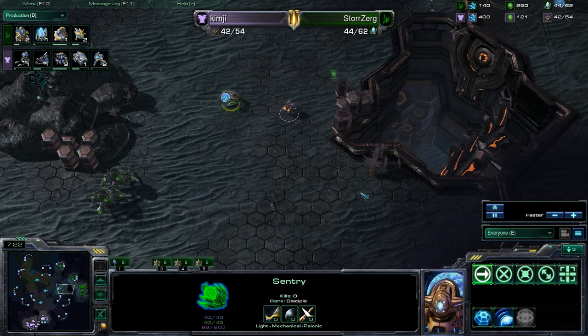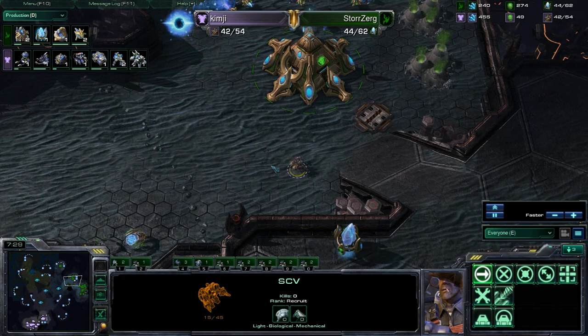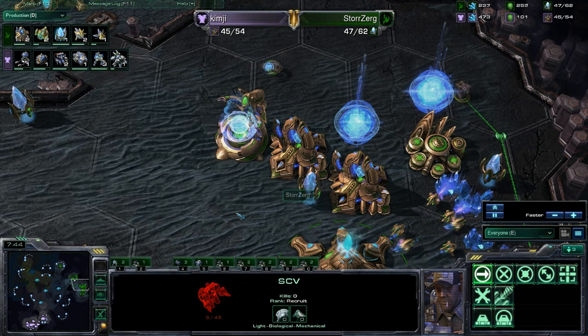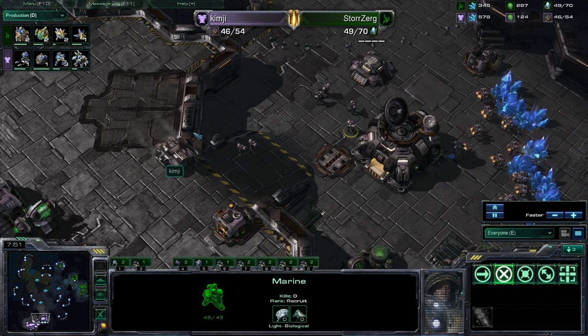No aggression from both players right now, just macroing up. Scout coming out for Kim-G — that's not going to get too much. Ooh, failed force field — so close! That SCV scout is going to get in here and see the Robo — that could be critical information. It sees both gateways. Oh, it's still not down — wow, very nice scout. It's a very, very strong SCV, he wants to live.